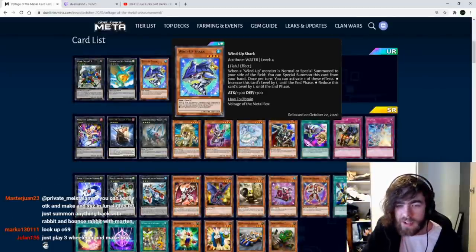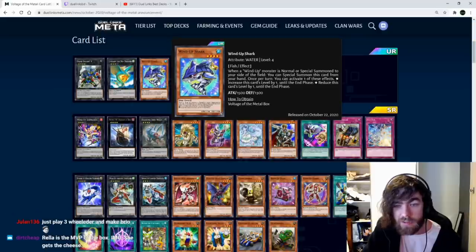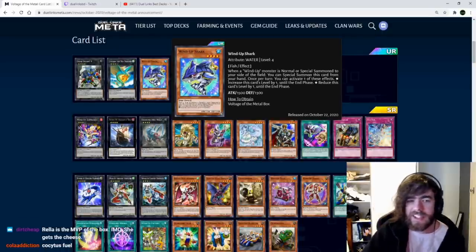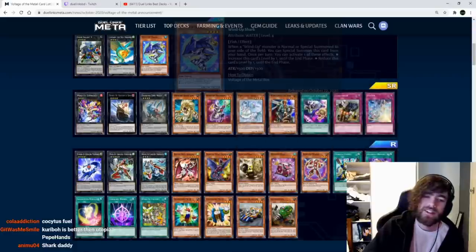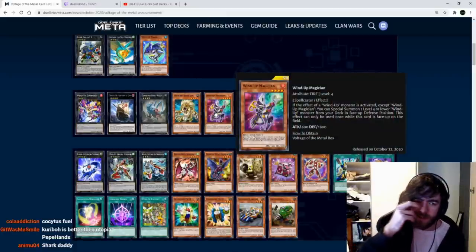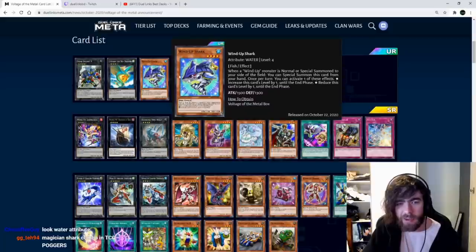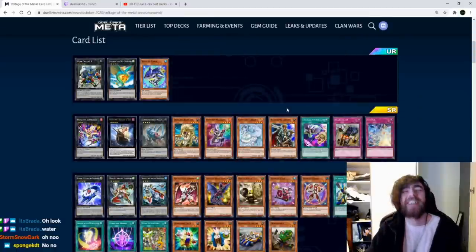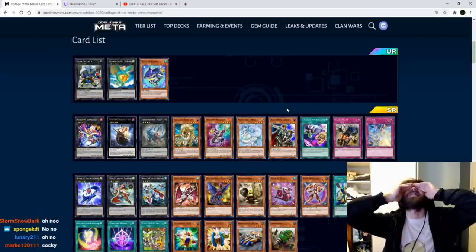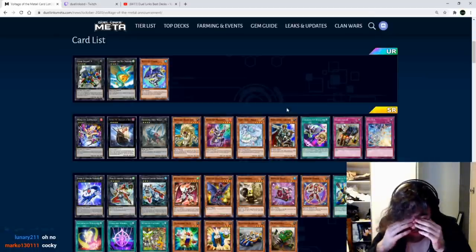Wind-up Shark: when a wind-up monster is normal or special summoned to your side of the field, you can special summon this card from your hand. Already insane. Once per turn, you can increase this card's level by one or reduce it by one until the end phase — so it works with level 4 or level 3 wind-ups. Not much to say: it's insane. You use this with Zenmaister and Rat — there's three monsters instantly for an exceed summon. There's going to be three of this in every wind-up deck. And yeah, it's actually going to enable Invoked Wind-ups.